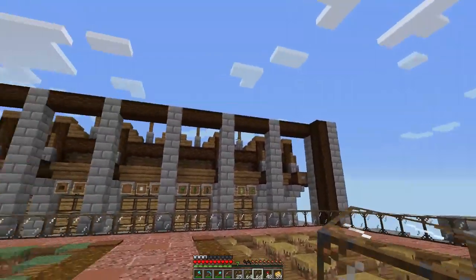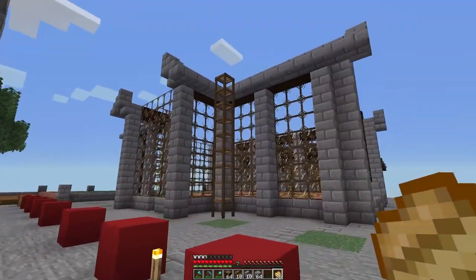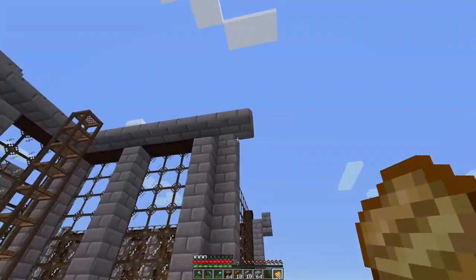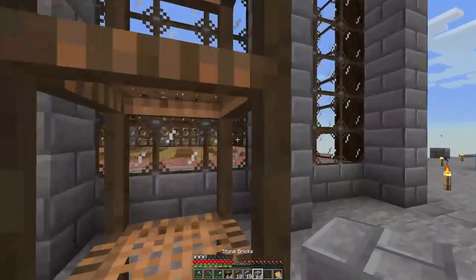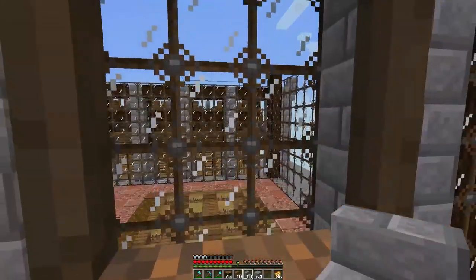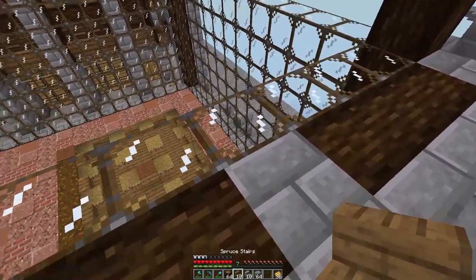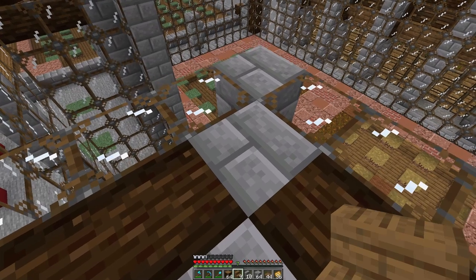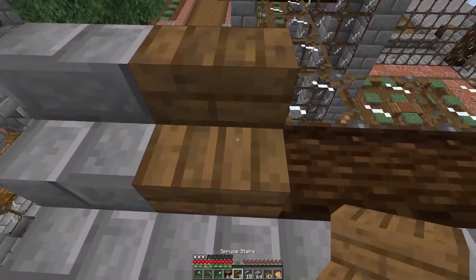All right, the glass is in. I went ahead and put a lining on the roof here. Now we're going to tackle the roof section — I'm going to do a couple sections with you and then you'll get the overall idea. First there's going to be stairs, then a slab, and then a stair here as well.